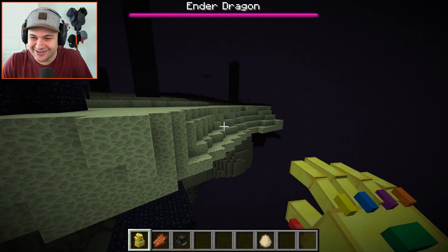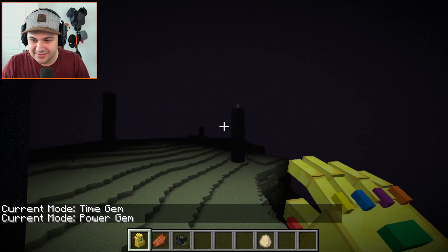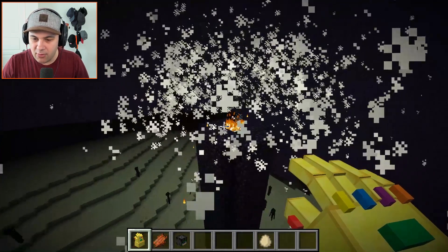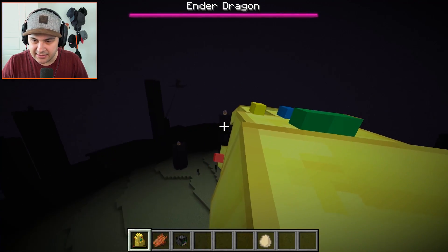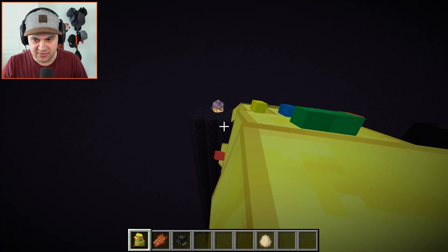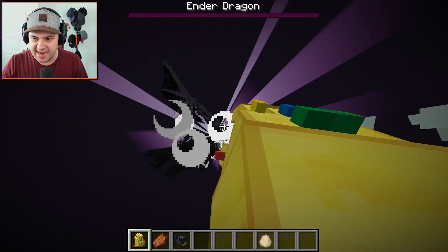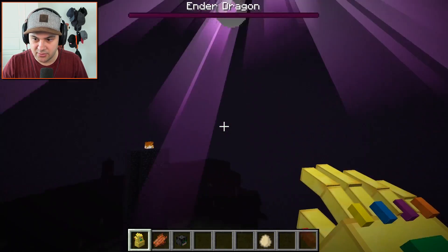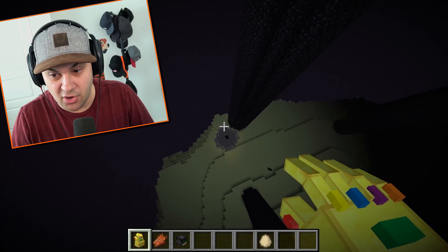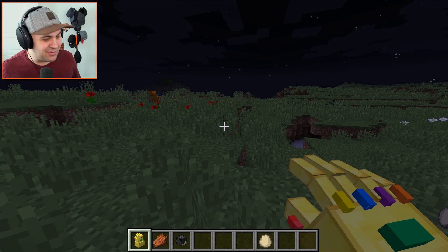I can destroy the Ender Dragon — sure, let's do it with the Infinity Gauntlet! Why not? I'm switching back to power gem. I can't use it in the End — oh wait, that worked, that totally worked! It works when I'm up close to the Ender crystals or whatever these things are called. The Ender Dragon just died! I don't know how I killed the Ender Dragon, but I did. I could just go back this way — I win, I beat it, and we're back to reality!